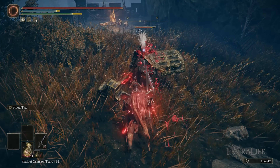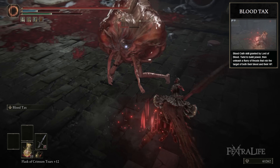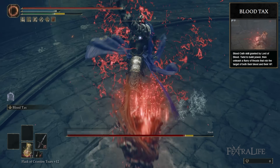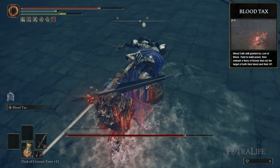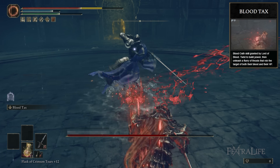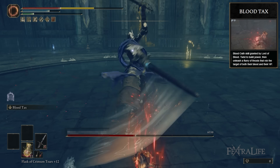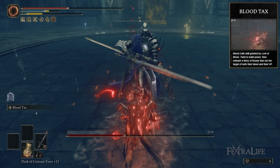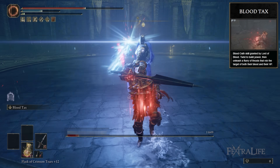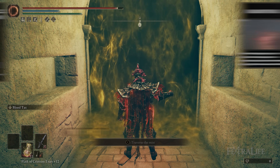I've set this to the blood infusion and stuck Blood Tax on it. What Blood Tax does is allow you to hit repeatedly, stacking up damage with things like Rotten Winged Sword Insignia, which we're using in this build, or Thorny Crack Tear. It allows you to trigger blood loss very easily because you're hitting quickly, so you're going to get that bleed trigger which deals a lot of damage. It also heals you with each hit, with the last hit healing the most — so you're not only healing yourself, but dealing damage.